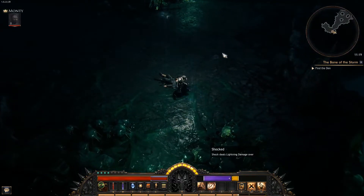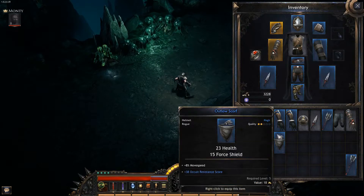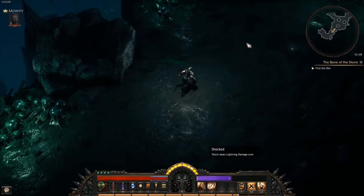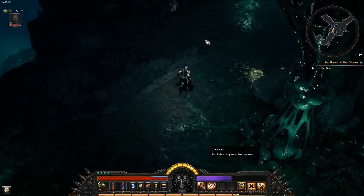Item upgrades down here — at least a ring and a new helmet. Which is nothing but plus dodge score. Since we have an open ring slot, that shall be useful then overall.